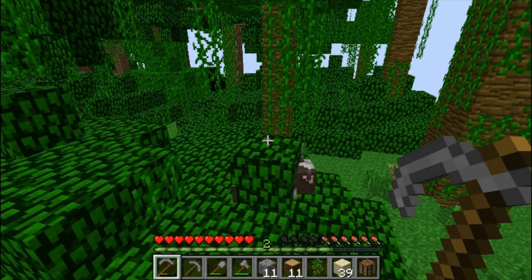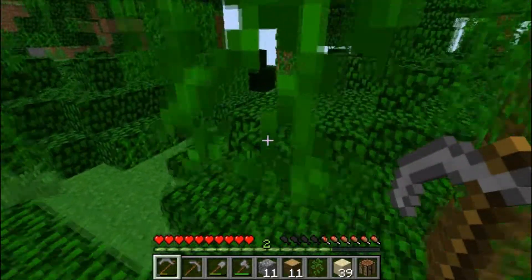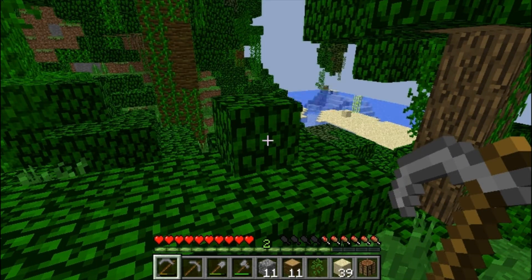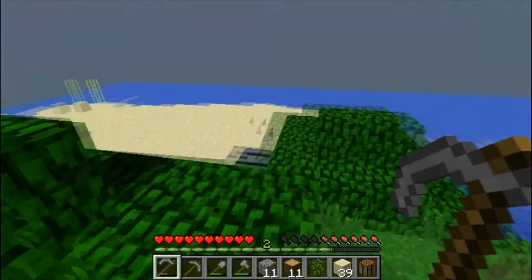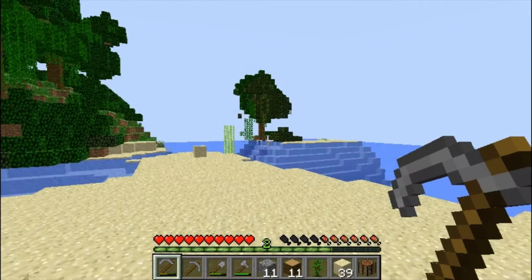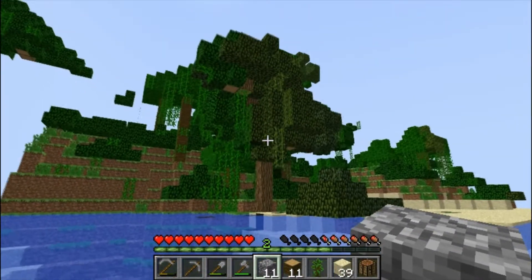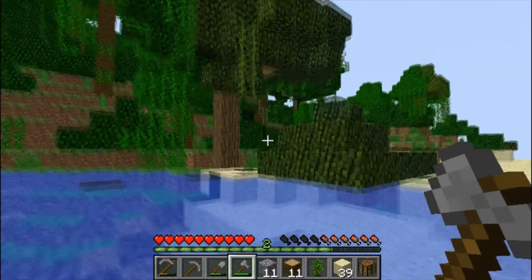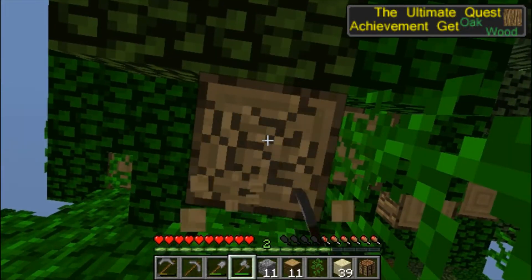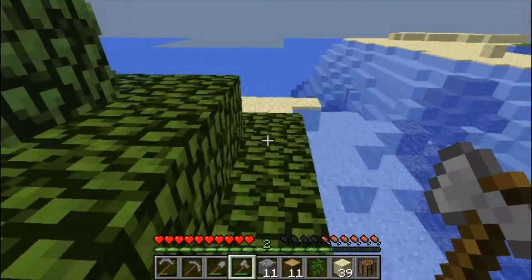Two cows left — should I kill them? I'll let you out. I'm going to make my house just right here. There's more cows over there and a different kind of wood, so I'll just get that. And then I'll start mining — I need coal and stuff to survive. Okay, that's probably enough of that wood.